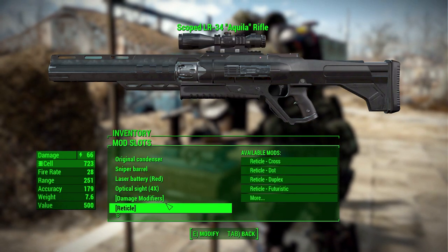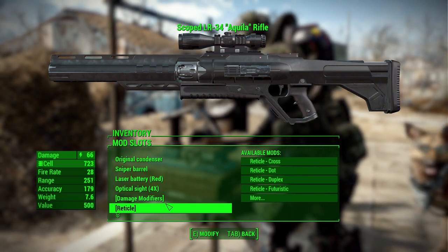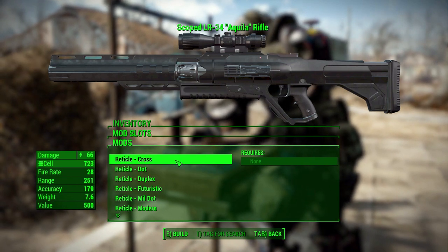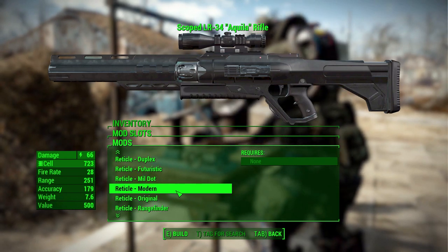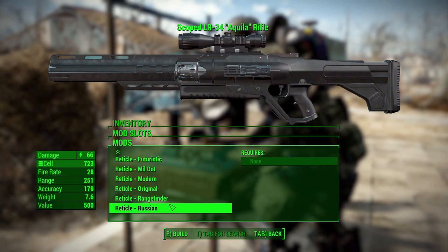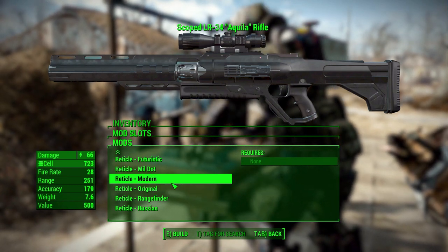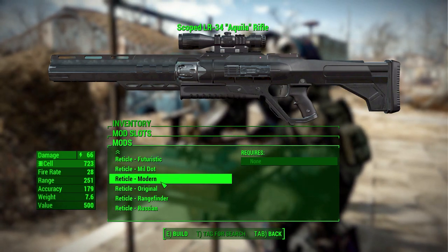The next feature is quite interesting and something I actually haven't seen on other mods before — we can change the reticule in the scope to one of a variety of options. We can make it a cross, a dot, a duplex, a futuristic scope, mildot, modern, original, rangefinder, or Russian. That is up to you just what style of reticule you like, and I think this is a pretty cool option. I honestly haven't seen this before and I quite enjoyed playing around with it — it's just an interesting little addition.